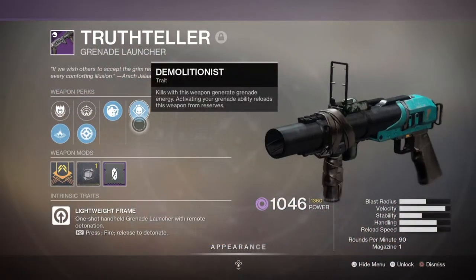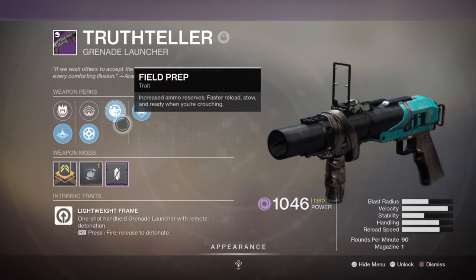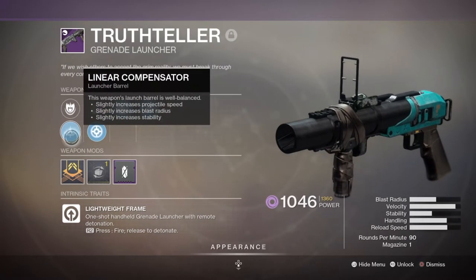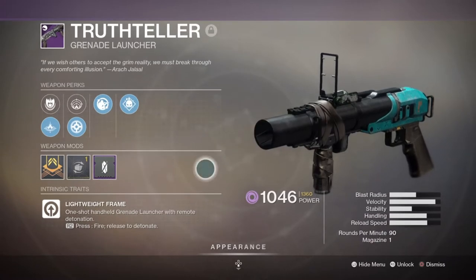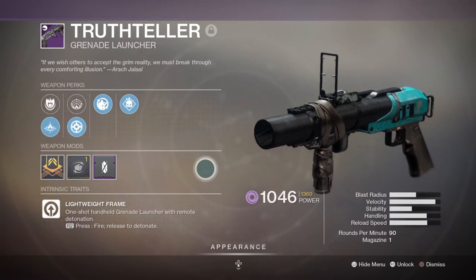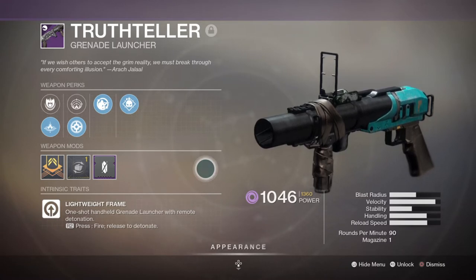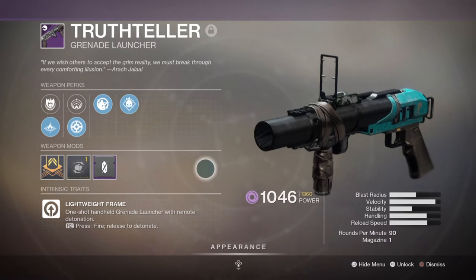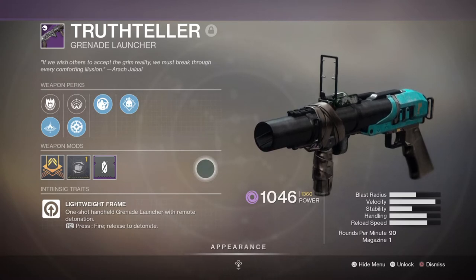For the secondary, I'm using the Truth Tele Grenade Launcher with Demolitionist and Field Prep. Since I'm using Eternal of Hunger for grenade usage, I might as well pair it with a weapon that offers me more grenades on demand, and that's where this weapon comes in. With the Demolitionist perk, I can gain more grenade energy as I go, while also utilising Sympathetic Arsenal for auto-reloading it — which for a grenade launcher is a big plus for saving reload time. Depending on content, I may switch to the Loaded Question Fusion Rifle if I'm going up against smaller enemies that are quick on their feet.